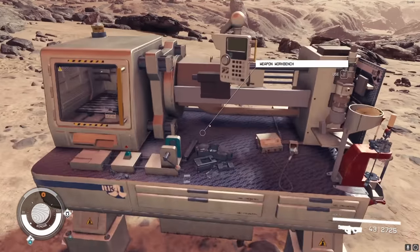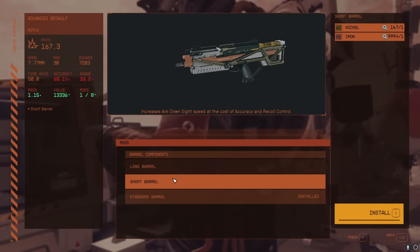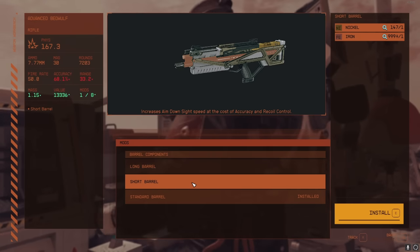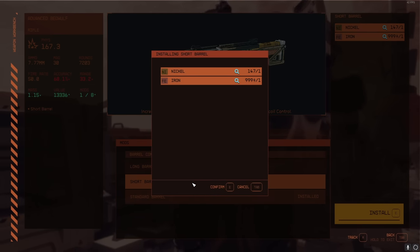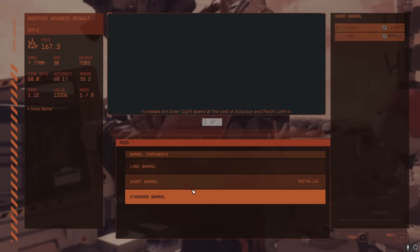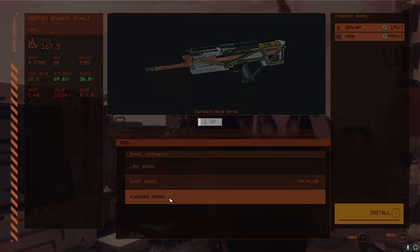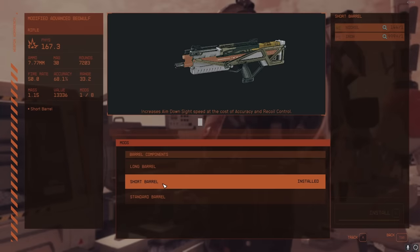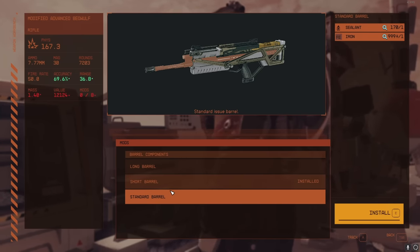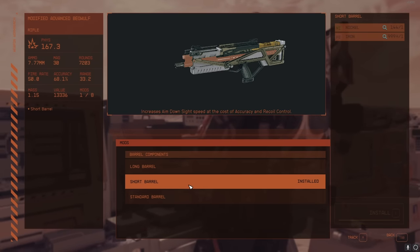To level Weapon Engineering fast, go to a Weapon Workbench and pick a random weapon — usually a ballistic weapon is the easiest way. Go to the Barrel. You can see on the right what you need: Short Barrel uses one nickel and one iron, basically free. Put a short barrel on some random gun, then swap it back to standard barrel — that's two weapon mods crafted. Keep swapping back and forth. At five crafts you can get Weapon Engineering 2, then just keep converting resources into crafts to unlock level 3 and then 4 and get the whole thing mastered.